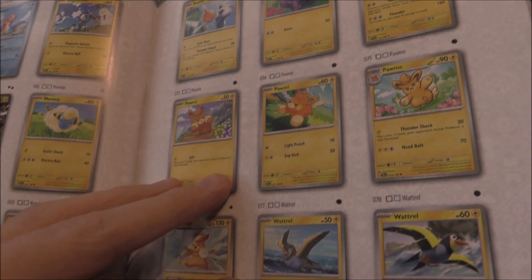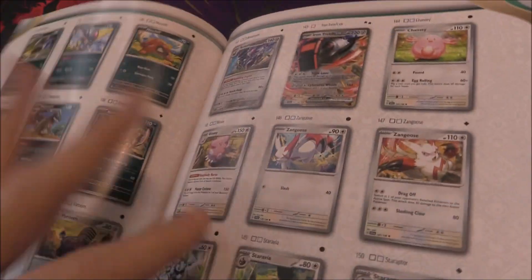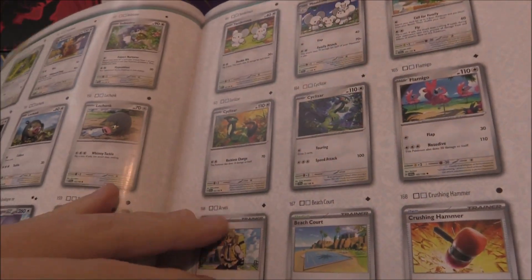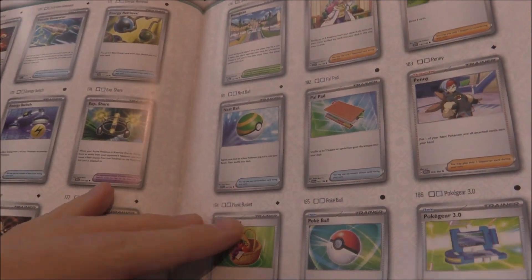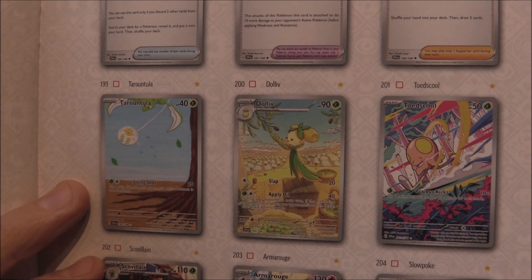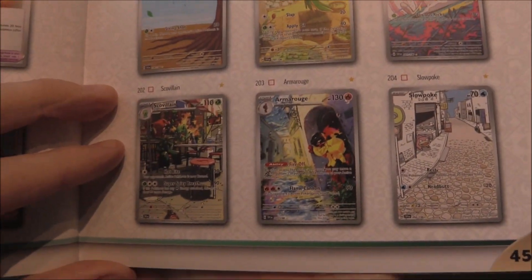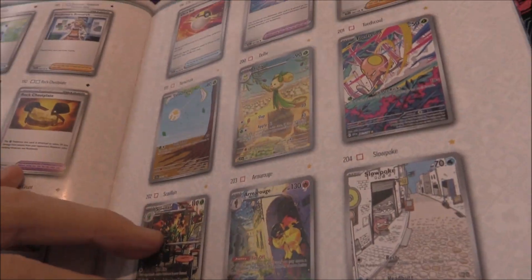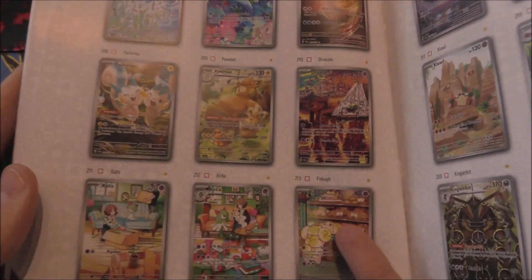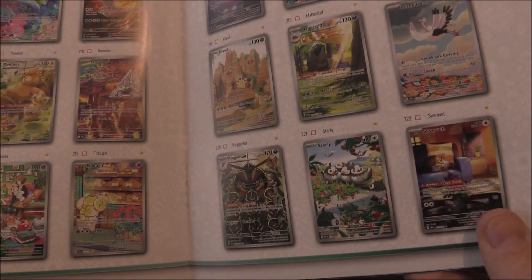Because we don't really want to spoil too much, and we have seen quite a lot of these throughout our first opening of the Booster Box - so if you haven't seen that, go check it out. This page shows off some of those different ones: Armarouge, Dolliv, Toadscool. There's a lot still to find, and a lot of these I'm looking forward to seeing if we can pull. There is a whole story card as well.